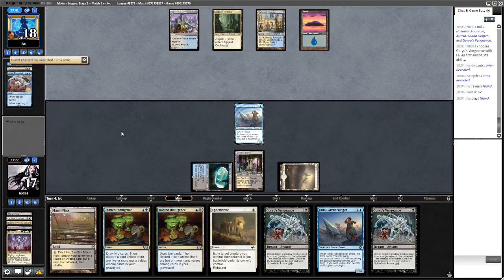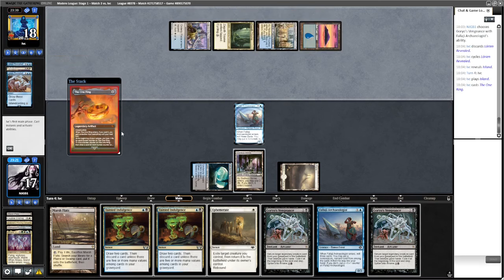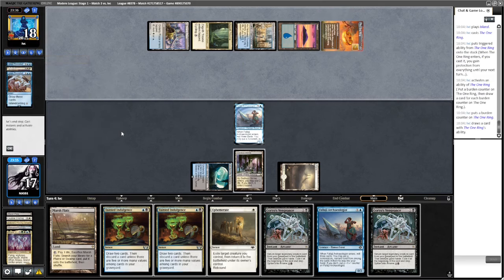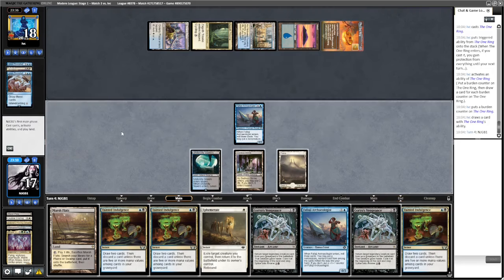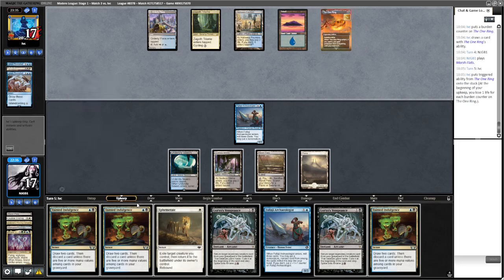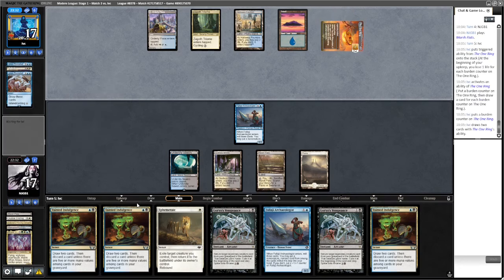The One Ring is interesting. We could go for it now and guarantee it resolves. What we're worried about is Solitude. I think I want to wait because we don't get the hit in with it. Maybe I should just go for it now — if they Force our Goryo's Vengeance number one, then we cast Goryo's Vengeance number two, but then we haven't got enough mana for Ephemerate.